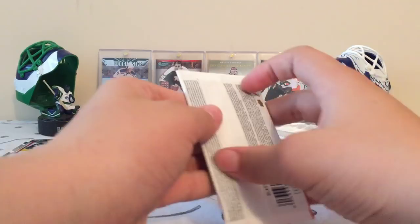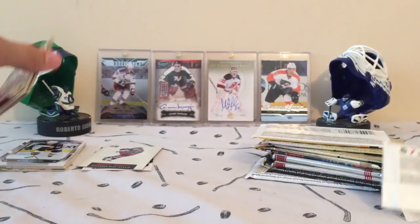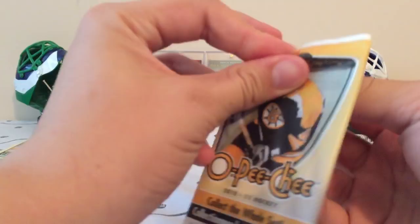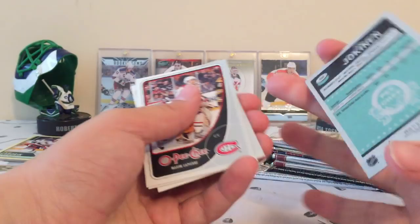Now we get O-Pee-Chee. We have a Nikita Nikitin Retro. 10-11 — I haven't opened this product in a while. We also have a Retro of Jussi Jokinen.